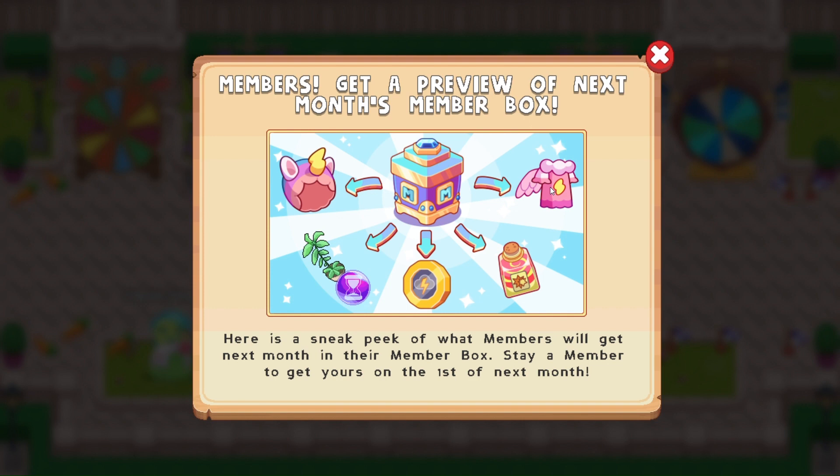Here we are also getting the Fern Morph Marble. We're getting some of the currency — let me know what this currency is called — it is from Skywatch. And then we are also getting a potion. So this means if we are getting potions, that means that the potions are coming back.